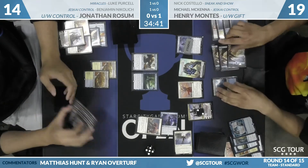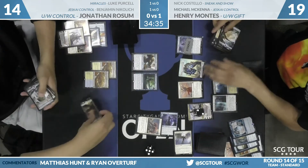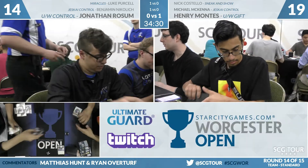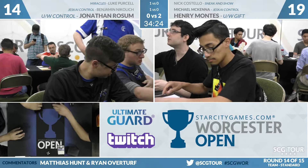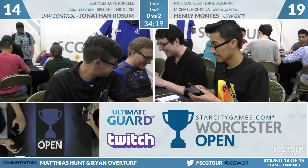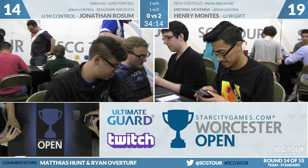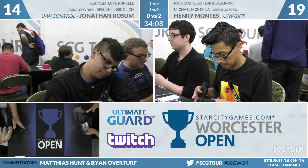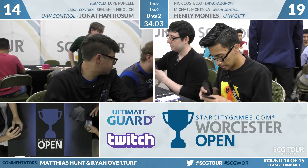Henry will just go for God Pharaoh's Gift anyway, and John extends the hand. 2-0, Henry Montes the winner here with blue-white Gift. In game one he just ran over Rossum with a very good combo draw. And in game two he drew some extra cards, cast some timely Negates, and really just out-carded Rossum — without really even employing the combo elements. Game two he just played mid-range, tapping out for rares, and eventually John didn't answer one and then he lost.